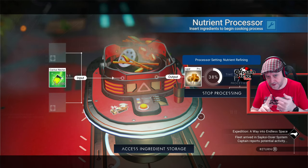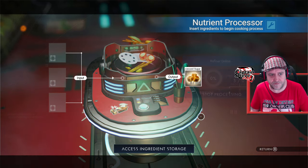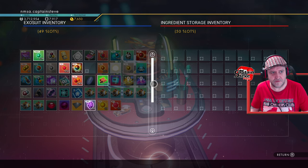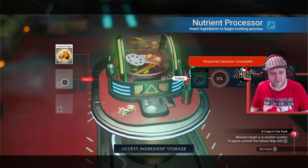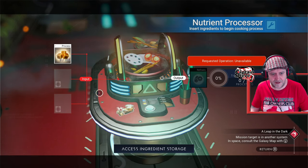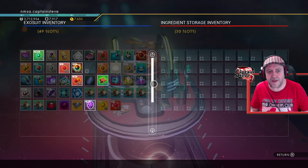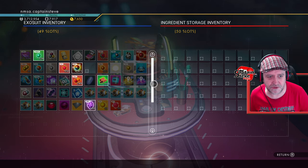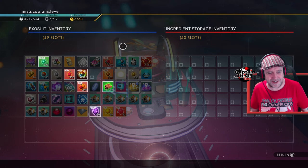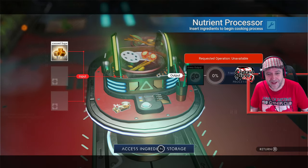We should be able to put the flour and the sugar together to make sugar dough. I'm going to access my ingredient storage — oh, well, that shouldn't have happened. It should be showing me my actual storage from my inventory space right now. My ingredient storage has gone a little bit foobared. Maybe don't use your refiner storage. Because the nutrient processor seems to be pointing to the exosuit inventory — it's not pointing to the right place. So all those ingredients I just made have just disappeared into nothingness. Yeah, do not do that. It seems we've found a new bug.